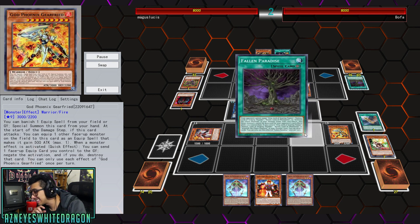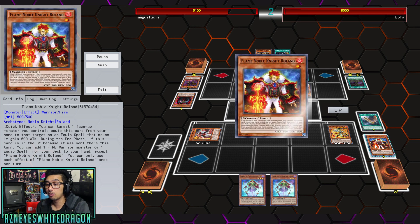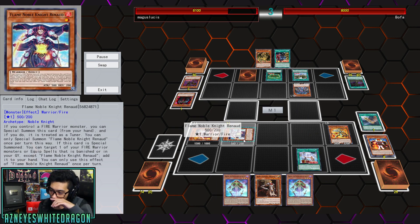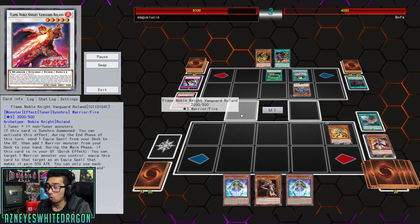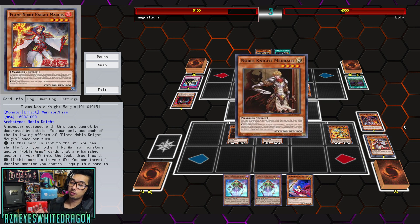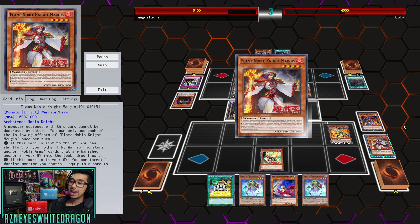I don't even think it's going to be that great as of right now. You guys are seeing new massive draw power with Fallen Paradise, and he's going to go ahead and get Roland into the Graveyard so he can activate that effect and search out another Fire Warrior Monster or an Equip Spell. So he's going to summon Renaud, equip, and go right into Flame Guard Roland, then get a mini Pot of Avarice effect courtesy of Magus. Magus is a mini Pot of Avarice — whenever it's sent to the Graveyard, shuffle three Fire Warriors and/or Noble Arms cards that are banished or in any Graveyard and you draw a card.